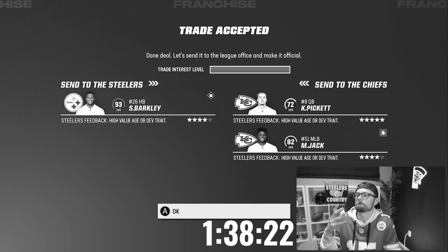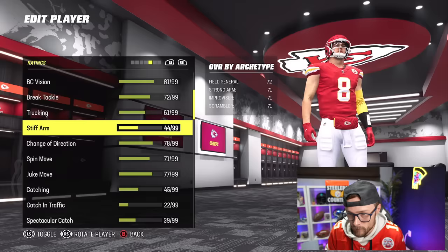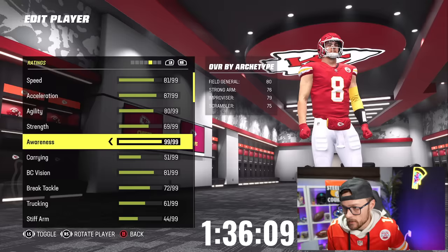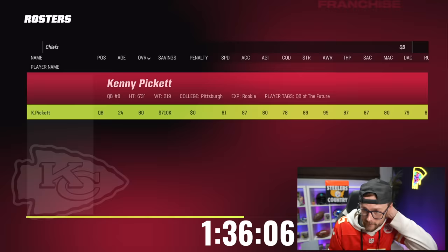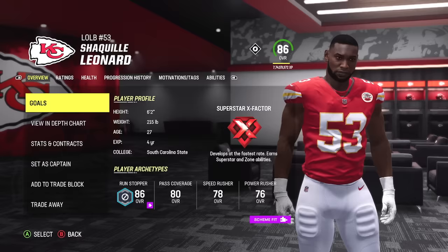That is a huge setback. I really just killed us off — that was so stupid. We could have at least gotten Cam Hayward in on that deal. We're going 74 awareness up to 99 — I think that's a good idea. That should be good for trade value. Since we got Kenny Pickett, going to see a team that really needs a quarterback. Maybe I need to get a little more insane with these trades because maybe I'm giving up a lot of value. Jack Leonard has X factor.